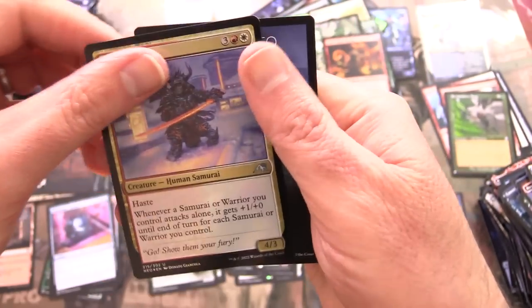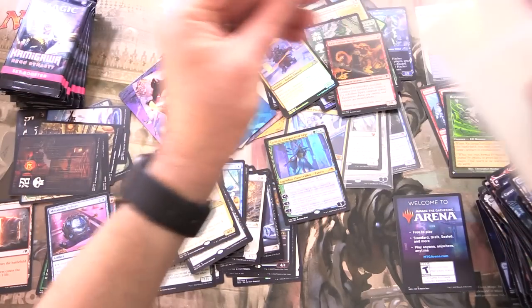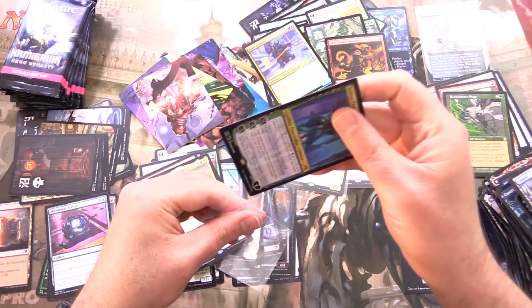Foil Asari Captain. Grabbing the sleeves. We are now at five mythics. And the planeswalkers I was really hoping to pull — this is an awesome box indeed.